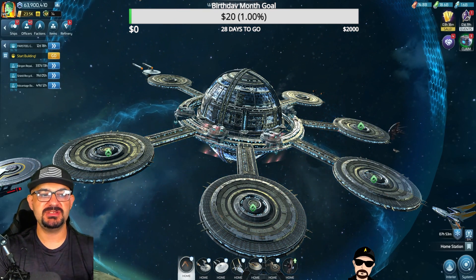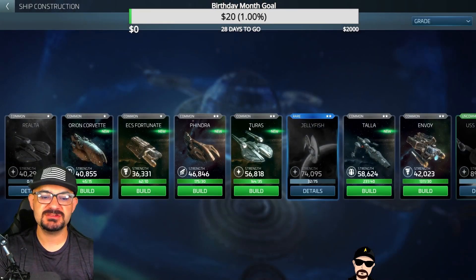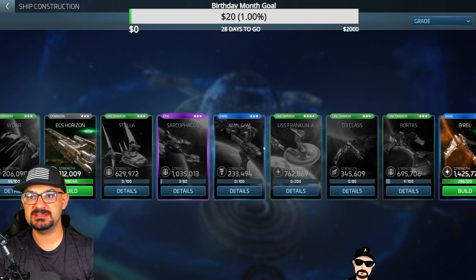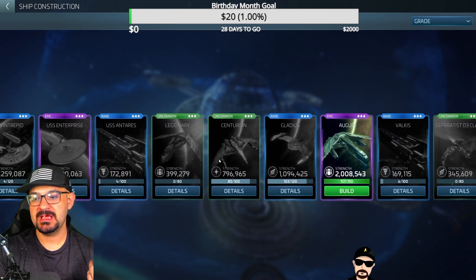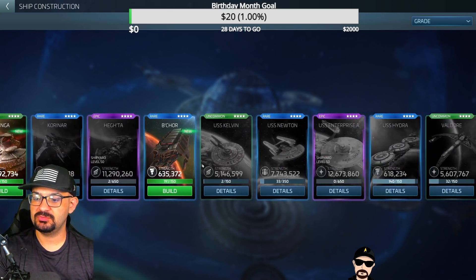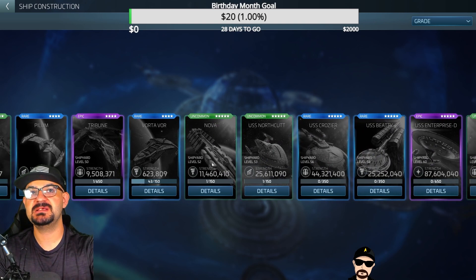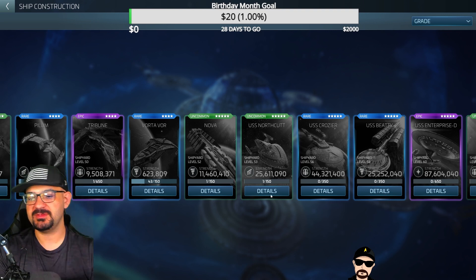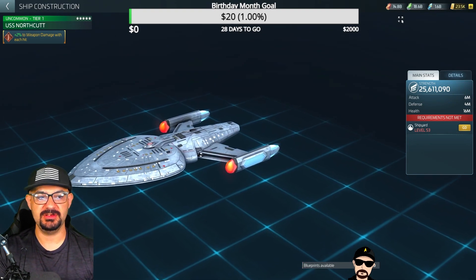Let's get into the video and start taking a look at the Federation G5 ships. So we have Federation G5 — we have the miners, the uncommons, and so on. We can skip the Nova, which is the base miner for all of them, and start with the Northcut, probably one of the sexier ones out there. Let's go take a quick look at that.